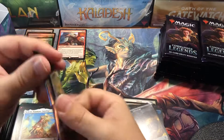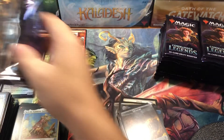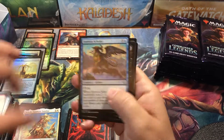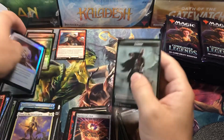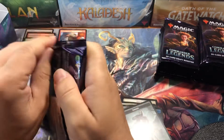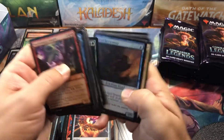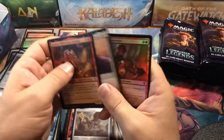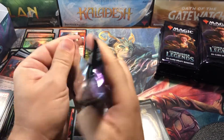We're off to a slow start but I have faith we're going to get something juicy. Ember Wild Captain and a foil Burnished Hart Treasure token. A third of the way through the box already. We need some spiciness — Never Roll's Disc, and a foil common Zombie token. They're saving the best for last, hopefully.